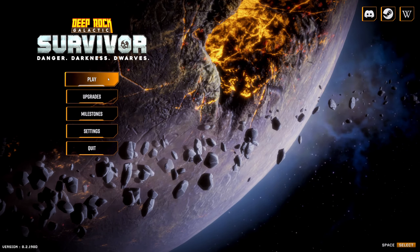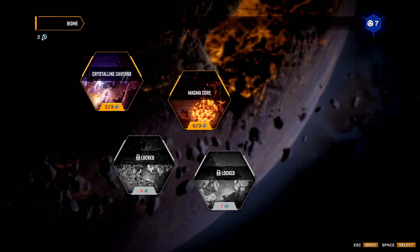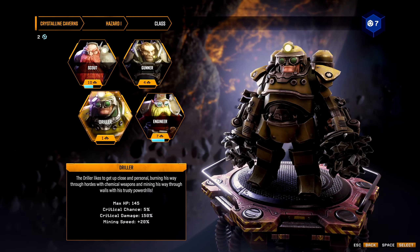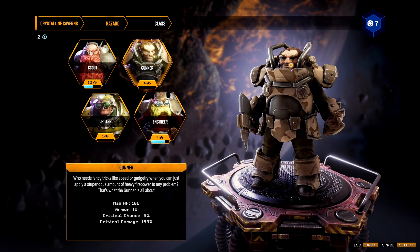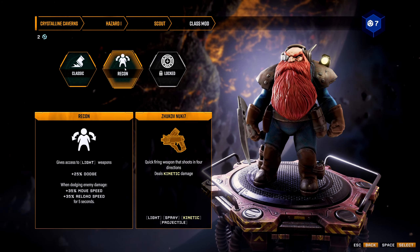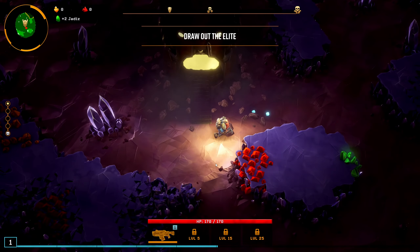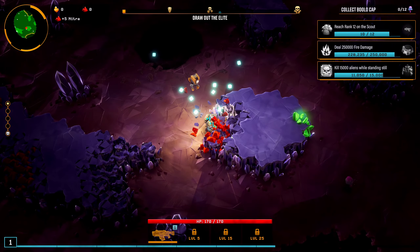Hey, how's it going everybody, it's me Scudog. We're back playing some more Deep Rock Survivor. We've unlocked the Magma Core so we're going to dive into that. We need to upgrade the Deep Core GK to level 12. Let's go with the Scout - we just gotta upgrade the gun. Deep Rock Galactic Survivor, I have to say, I love this game, it's a lot of fun.